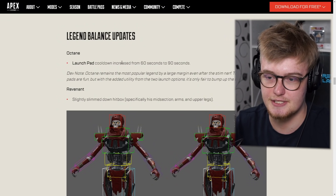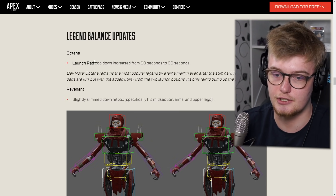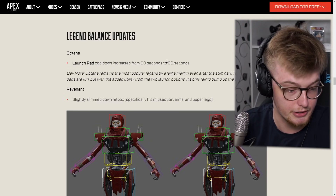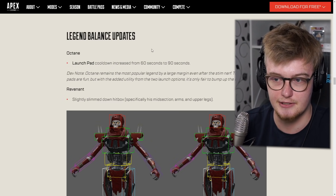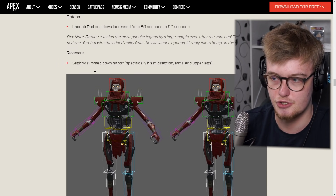There are some meta changes, so I figured let's bring those up — they're more important than whatever skin. It's super fun that Kings Canyon and World's Edge are coming back, but there are also more important changes that will change how the game plays out. Octane's launchpad cooldown was increased from 60 seconds to 90 seconds — 50% longer. This is a good change because you don't want him running around spamming jump pads all the time, especially with the golden helmet. So this is a good change for sure.